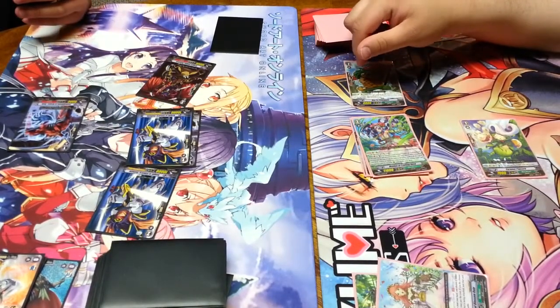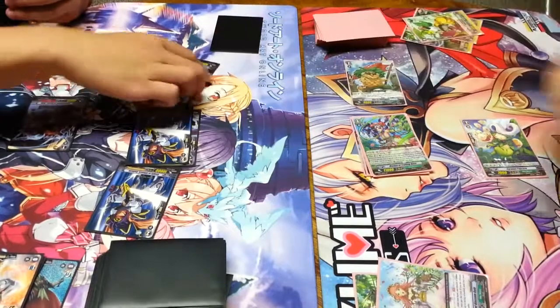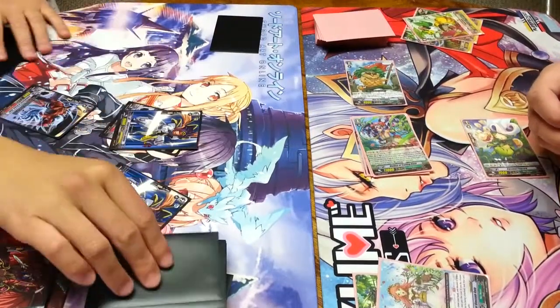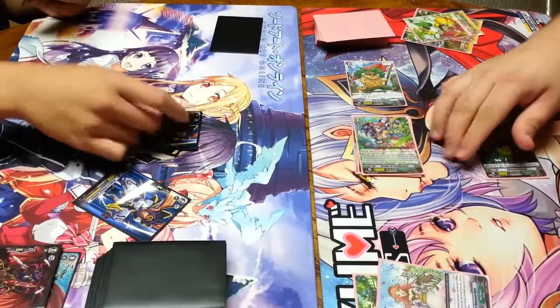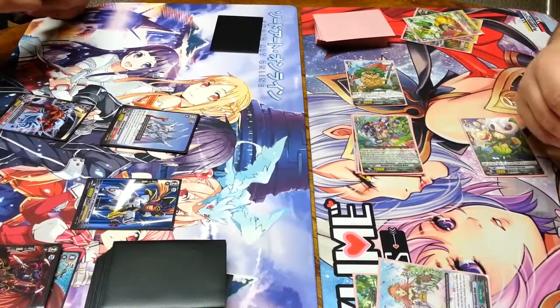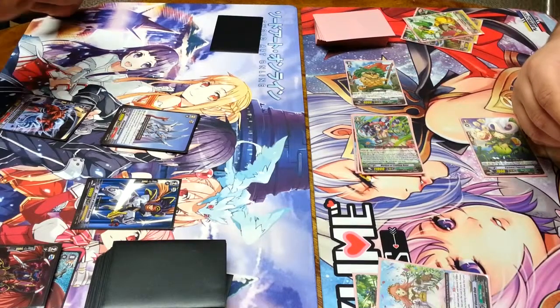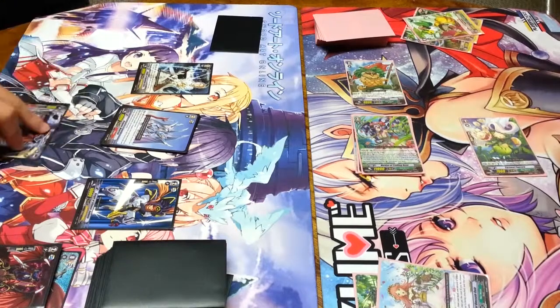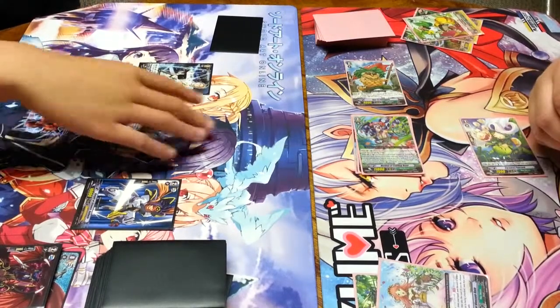A plus five is 13. I'll do 13 here. Draw for turn. Roger, want to make Waterfall? Sure. Then I'll ride Bores. And we will go 21 at Vanguard.